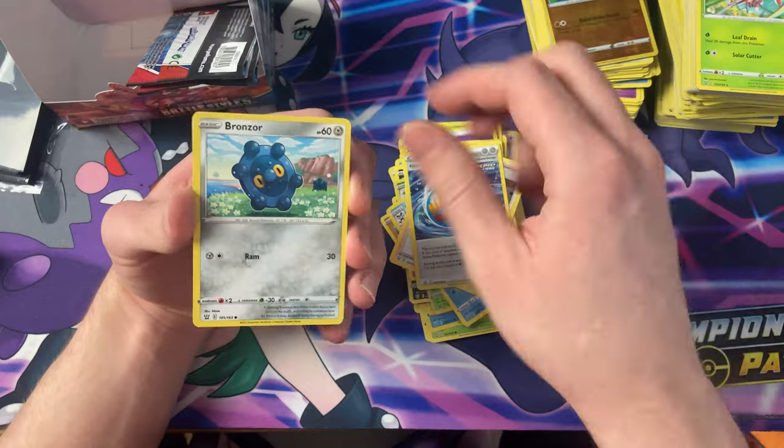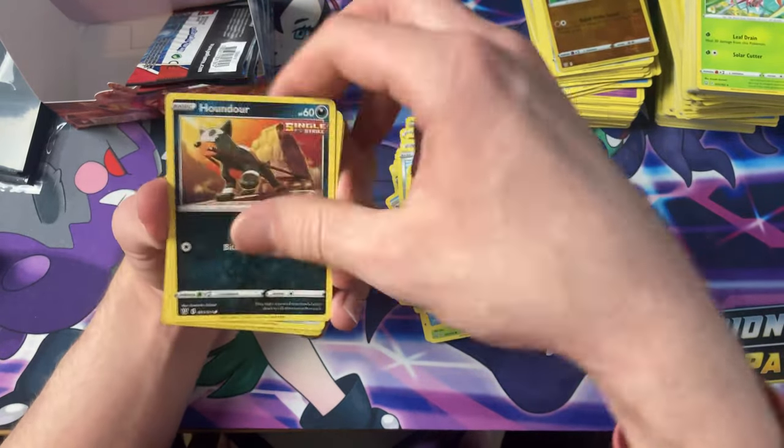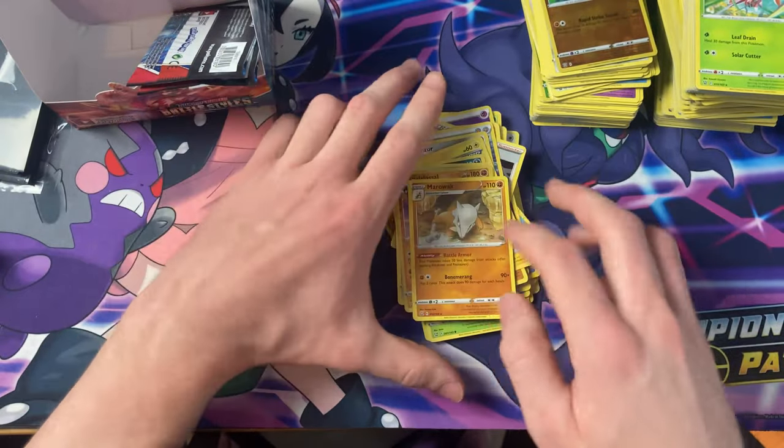Heatmoor, Phoebe, Single Strike energy, Bronzor, Gligar, Shinx, Houndor, Pawnyard, the Reverse Colossal — and another Marowak.